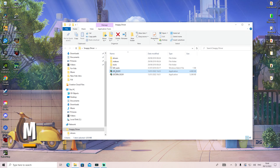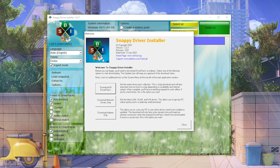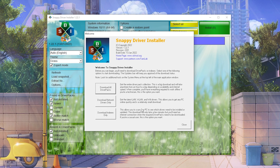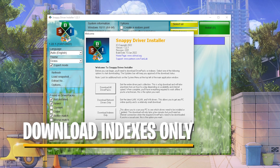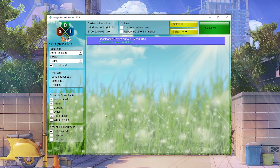We're going to open it with the main exit SDI. Once the tool is launched, you can see the welcome screen. It'll ask you to download all driver packs or download only network driver packs. We're going to go for the last option, which allows you to scan your PC to see which drivers need to be installed.